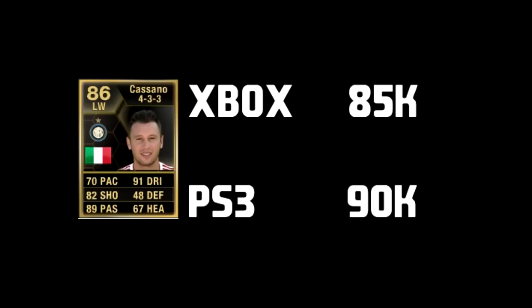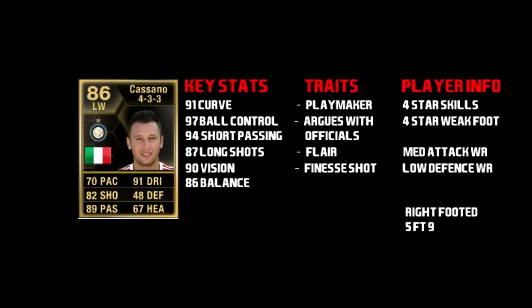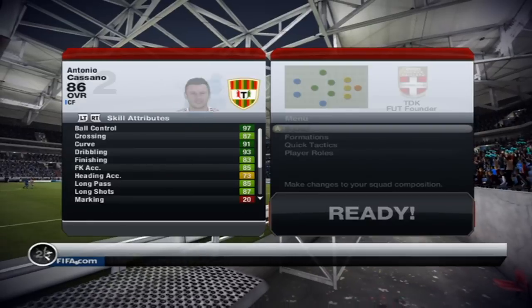He's probably going to settle at about 60 to 70k on both consoles. His key stats include 91 curve, 97 ball control — amazing. He's got a few traits that include flair, playmaker, and finesse shot. 4-star skills, 4-star weak foot, medium attack work rate and low defence work rate. He's right-footed and just under 5 foot 9.